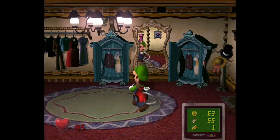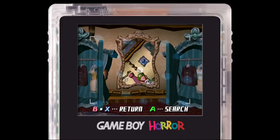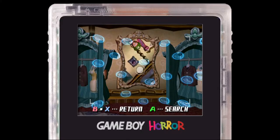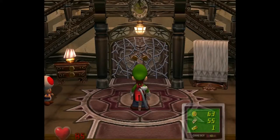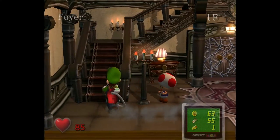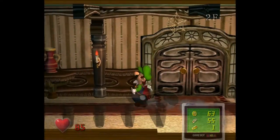and fought a couple of ghosts. In this episode, we're going to go ahead and take this mirror back to the entranceway, because like we saw in the last episode, you can use those to teleport all the way to the foyer, or the foyer, however you pronounce it.